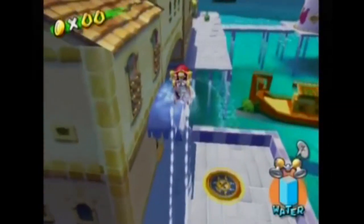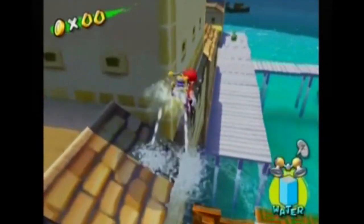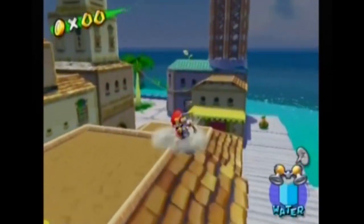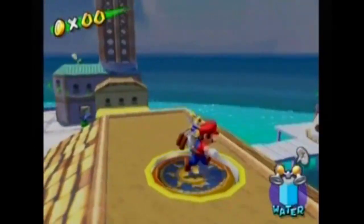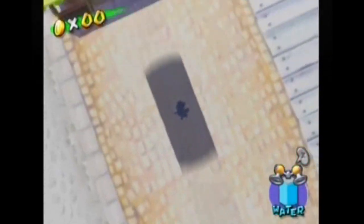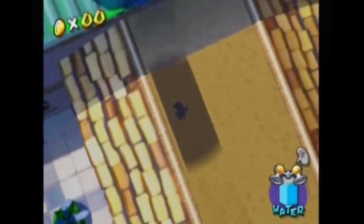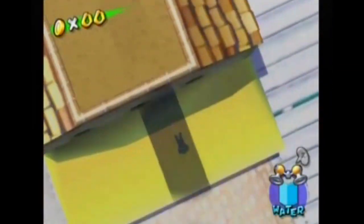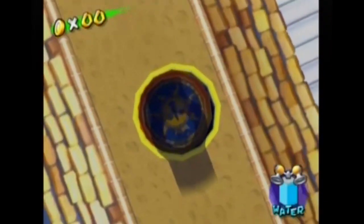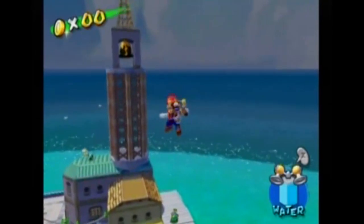In the last episode, we finished up Pino Park, if that's really what it's called. We cleaned that bell, though it's dirty again. I think I might have finally figured out... In the last episode, I got the rocket nozzle, so I was trying to get the shine sprites you can get using the rocket nozzle, and one of which is right over here.